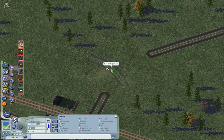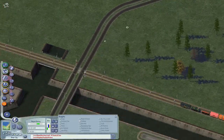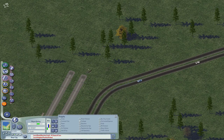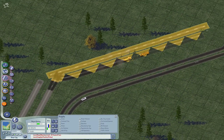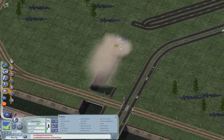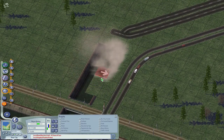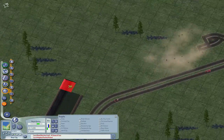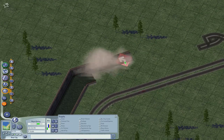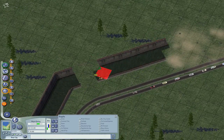Someone posted a video recently where they built a golf course and they have a pretty good mod for rails. I'm gonna see if they mention which mods they use somewhere. Here I'm just starting — not sure why I deleted and replaced that piece, it might be that I had something different in mind. Here I'm placing down these canals and they look super janky, so I decided to just make it all flat.